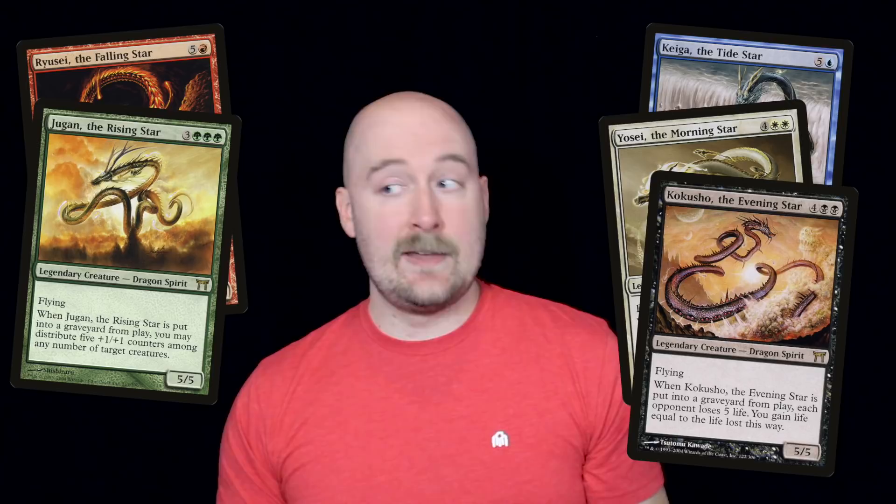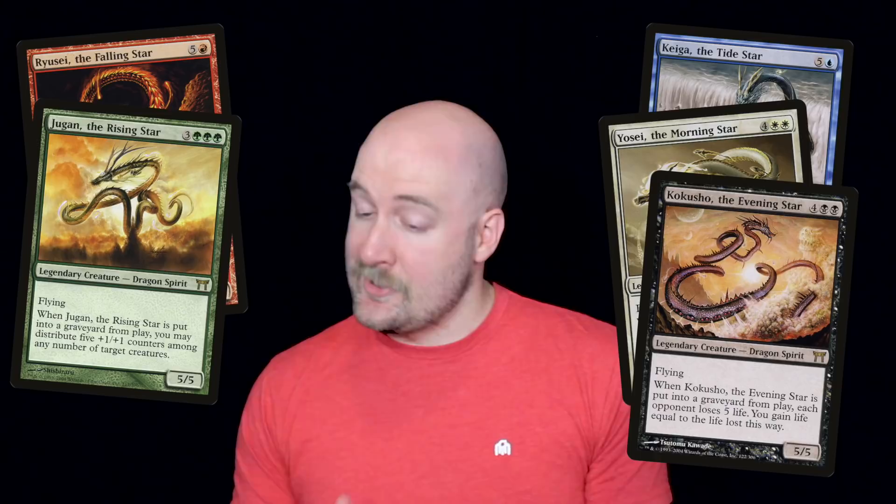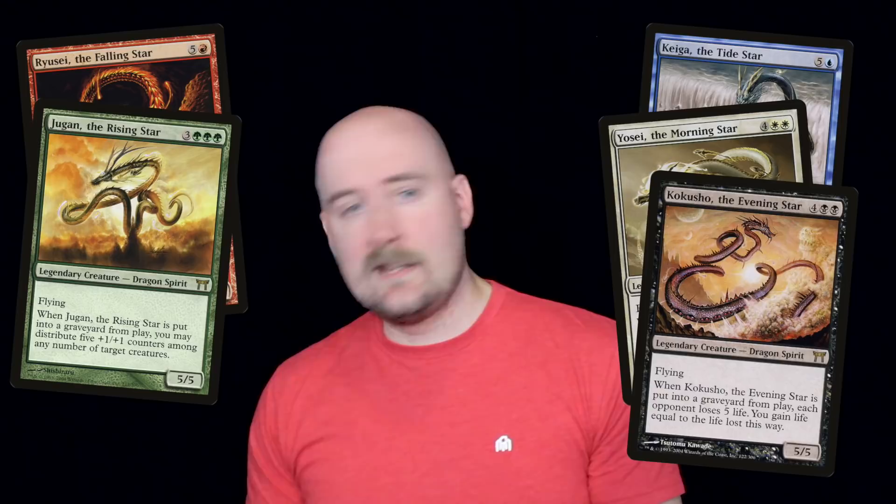Kamigawa provided us with another cycle of legendary dragons, this time also spirits, each with an ability that triggered on their own death. This was an interesting cycle — each creature is a flying 5/5 and they all cost a total of 6 mana, but require different amounts of colored mana. The red and blue ones are easiest to cast, presumably because those are the colors that get the most dragons, and green is the hardest because they're not really supposed to have flying creatures. Also notice how these dragons don't have wings, or even limbs really — they're more serpentine, as befitting their eastern cultural influences.